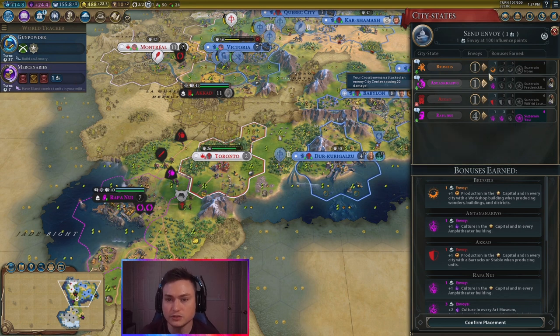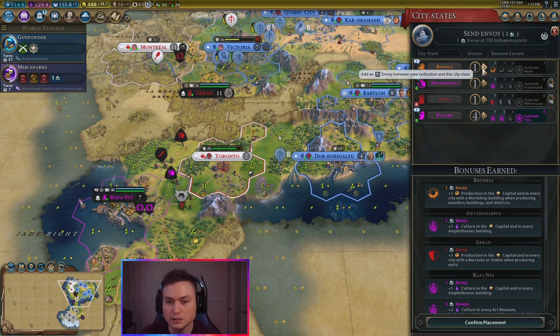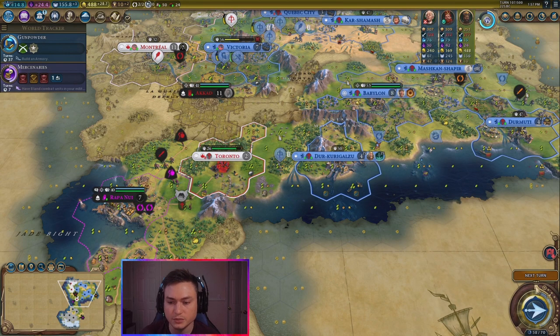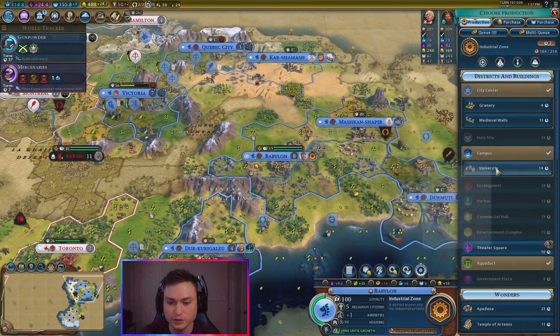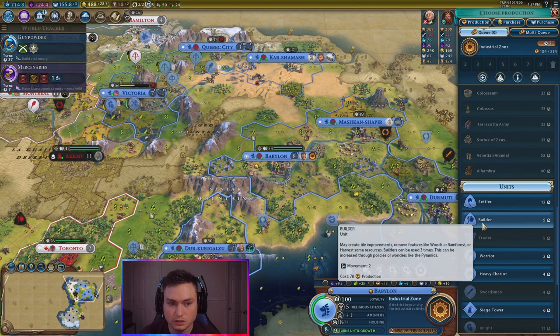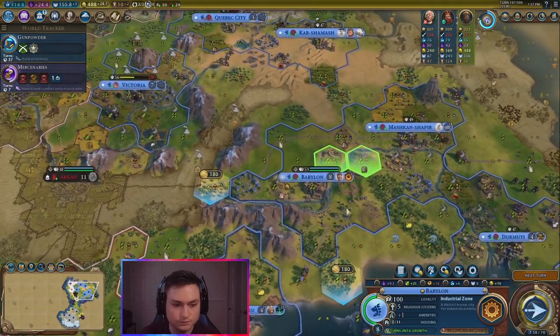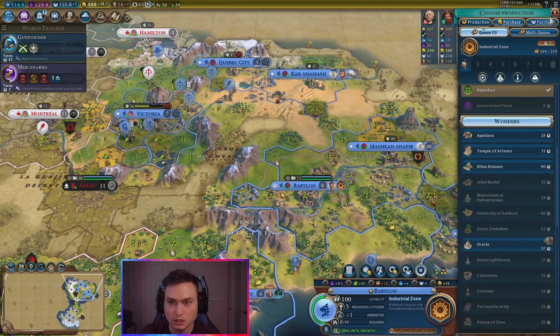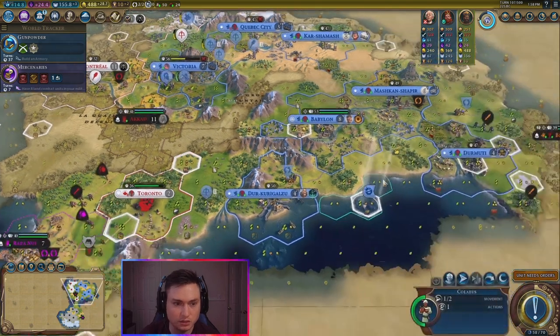Who do we want to send an envoy to? Maybe Brussels? I'm suzerain of Rapa Nui. Might be a good play, but Brussels only has three — so let's go ahead and try to get them. I can actually move Magnus, but it might not be worth it. Let's see — after this industrial zone, we're going to go ahead and get a builder I think. We could do the Oracle as well. Once I get that builder, if I can clear one of those out and chop it out, that might be good. I could get the Oracle — that might be a play.